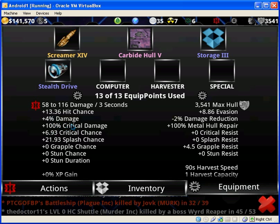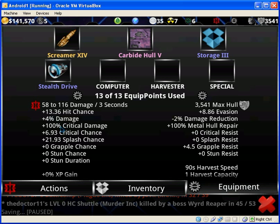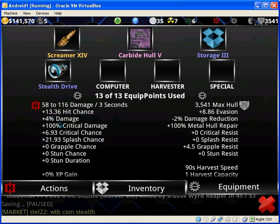Now for critical stats — you have critical damage, critical chance, and critical resist. Let's go with critical chance first. Critical chance is how likely you are to do a critical hit. The higher this is, the more likely you are to do a critical hit. A critical hit is basically like a super hit — it does this much percentage more damage on top of what it usually would. So in this case, since I have 100% critical damage, if it was a critical hit I could do damage anywhere between 116 and 232, and then I'd have to wait the 3 seconds, as it doesn't affect the cooldown timer at all. What you would use to defend yourself against critical hits is something called critical resist.